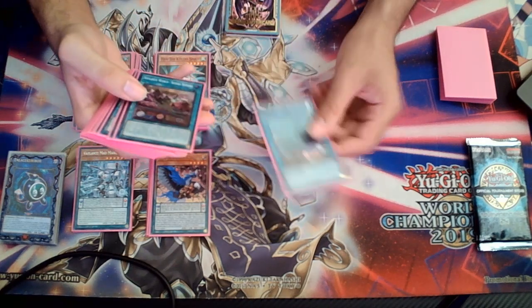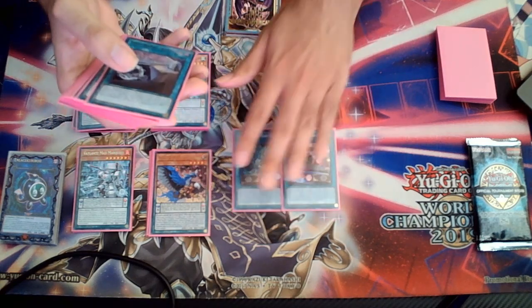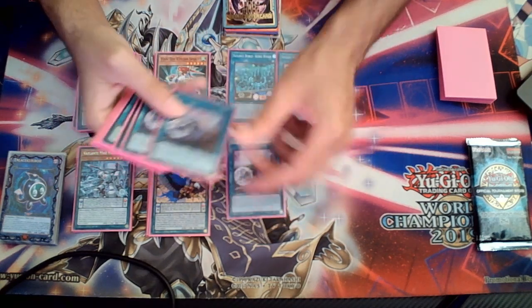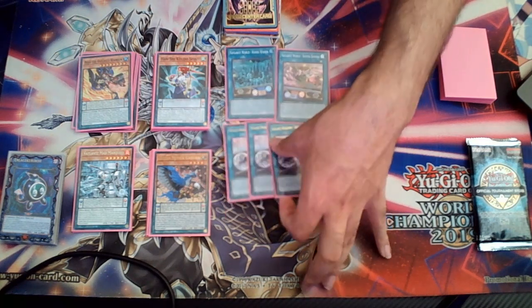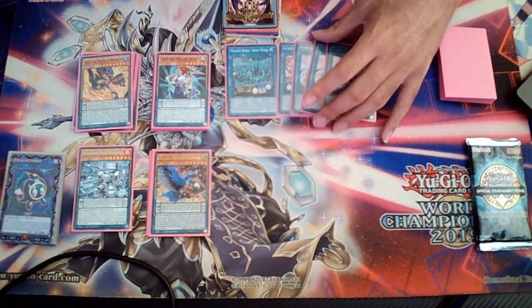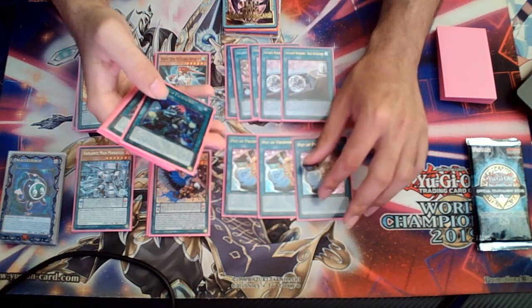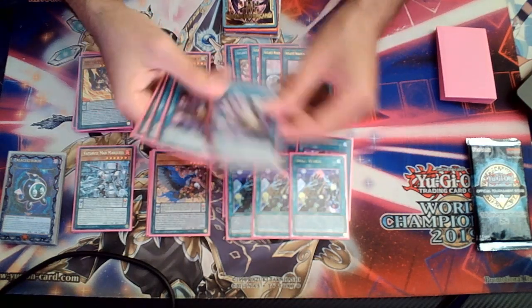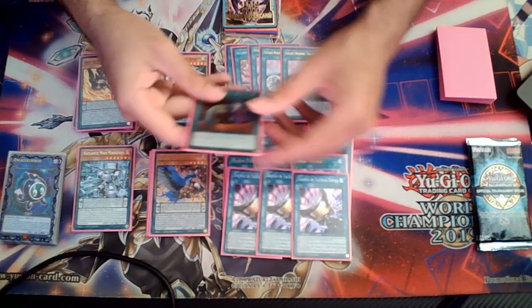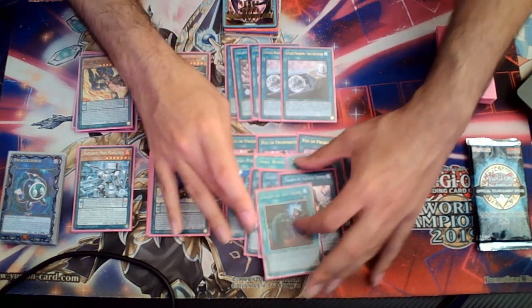For spell cards, you have Conic Wizen and Shirabancho, triple Valence Solo Activation, triple Prosperity, triple Small World, three Talents, and a Called by the Grave. That puts the deck at exactly 40 cards.